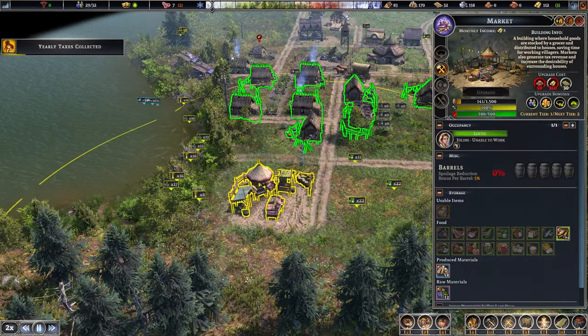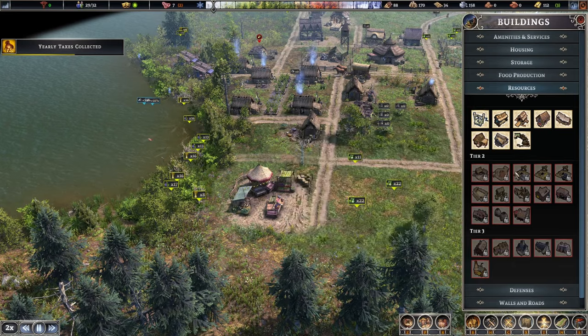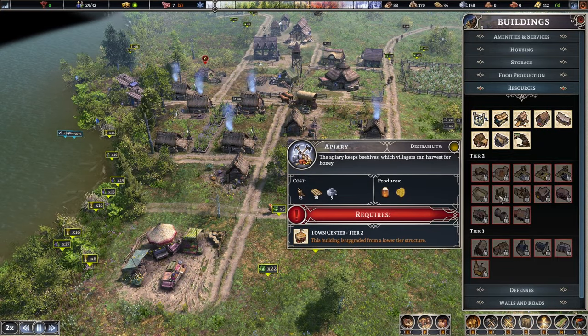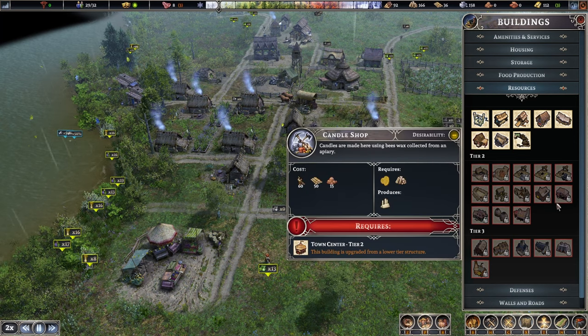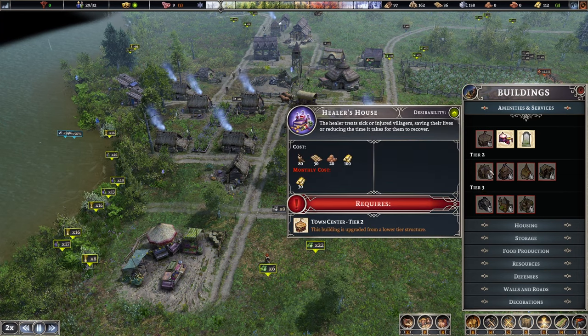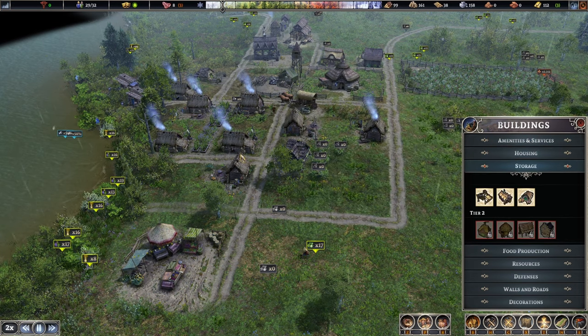Yearly taxes collected. I'm assuming a market doesn't have traders coming to it, so there's got to be a trading post. I can see work camp, clay pit, and iron mine — those are the mines that go on top of resource deposits. There's also a sand pit, an apiary for beehives, pottery, candle shops, soap shops, and a kiln. And here we go — a trading post: a building where goods are stocked to sell and trade with visiting merchants. That's exactly what I was looking for.